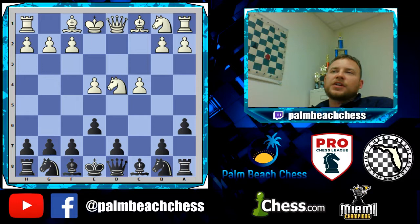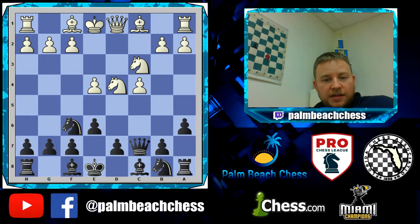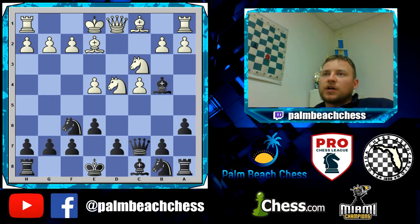One of the lines that typically gives Kan players trouble is the Maroczy Bind. I really like the way that he plays the specific move order he uses, because there are lots of games in the database where if bishop e2 he plays bishop b4, already putting some pressure and creating imbalances.